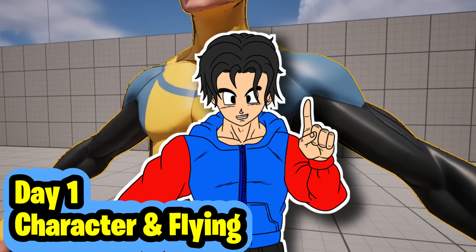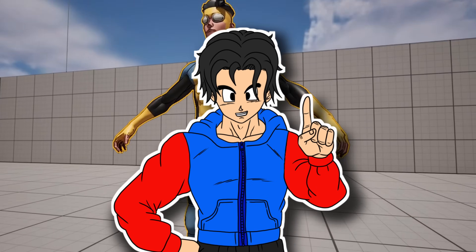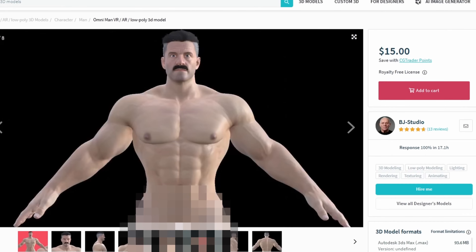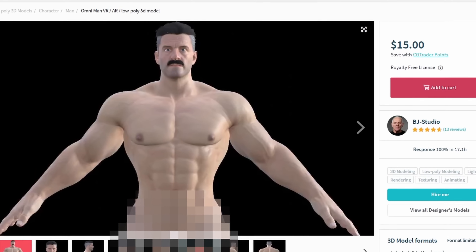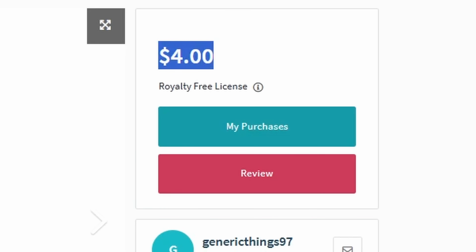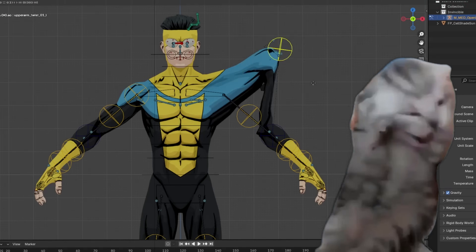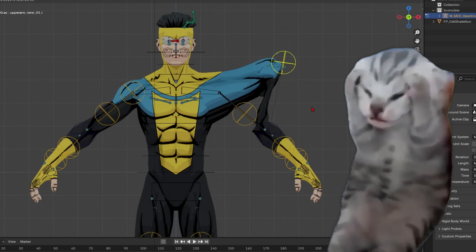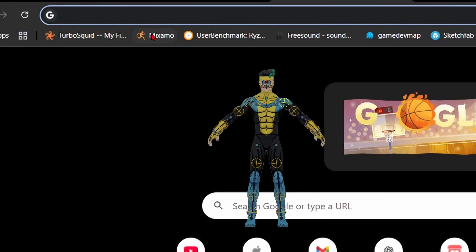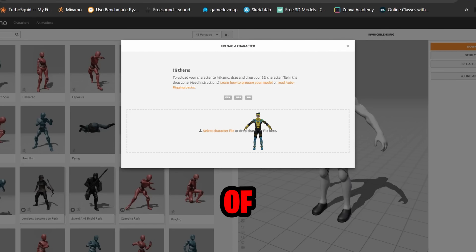First things first, I needed a character. Since I don't have the time or the skills — let's be real — to model one from scratch, I searched for Invincible models and grabbed one that was kind of expensive, but it's in the budget. Here's where things got tricky: the rigging was a little complex. Since I didn't feel like manually fixing it, I did what any rational person would do — sent it straight to Mixamo for a proper Unreal Engine rig. That made retargeting way easier and saved me a ton of time.